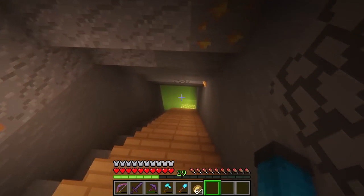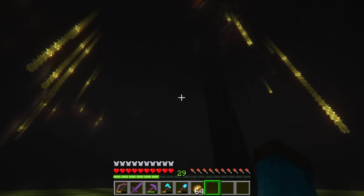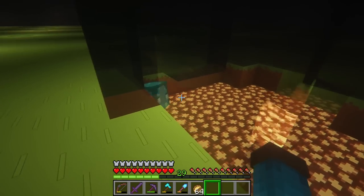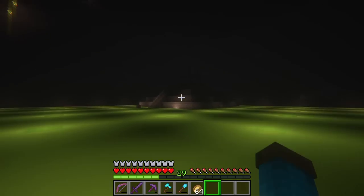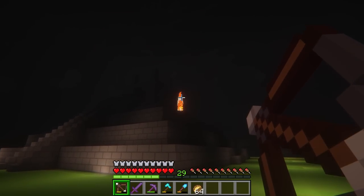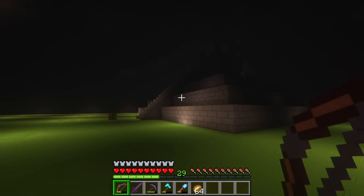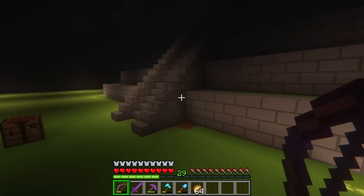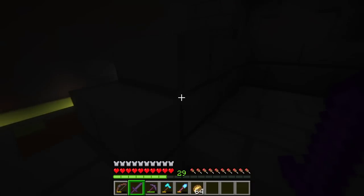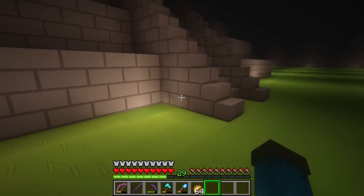There might be a bit of background noise — my family's having dinner at the moment. I changed this to a portal. Oh, we've got a squid and it's a glow squid! That's awesome. I need to do something about the mobs here. I don't want to put torches on yet, but I do have an idea on how to add some lighting. For now I'm going to keep working on this.